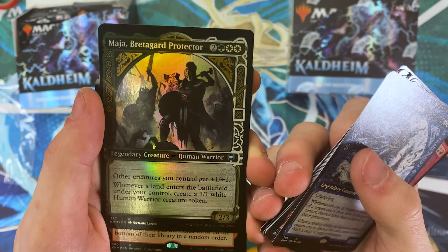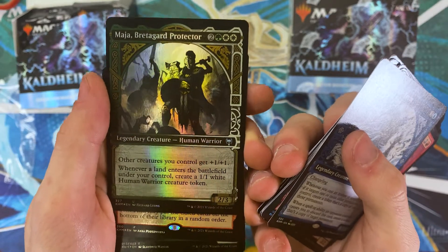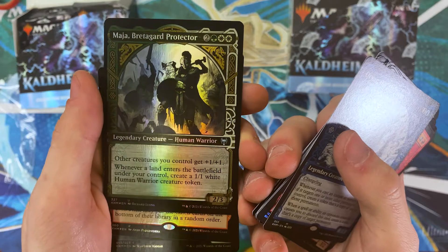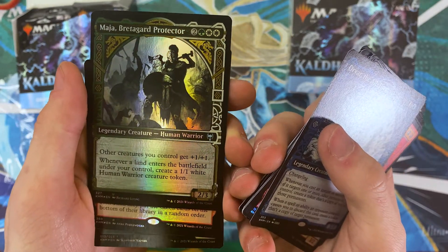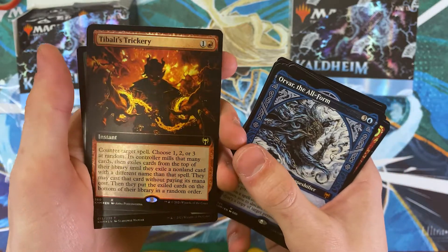Fun random bit about Norse pronunciations — they pronounce J's as 'Yuh' sounds. So if you see a J in something, it's a 'Yuh' sound. So this would be 'Maia' or 'Maya,' Brita guard protector. And ooh — an extended art Tybalt's Trickery!